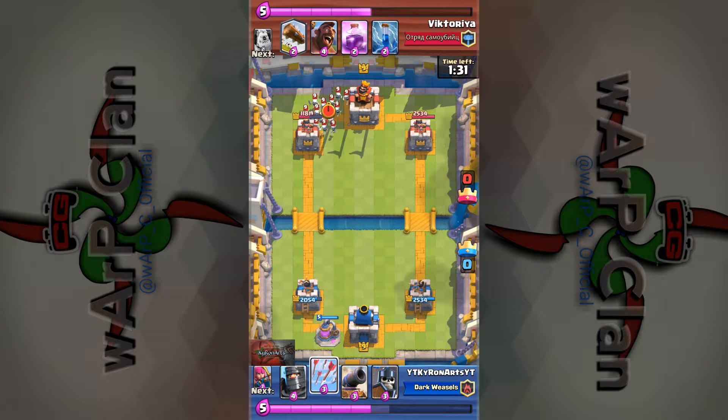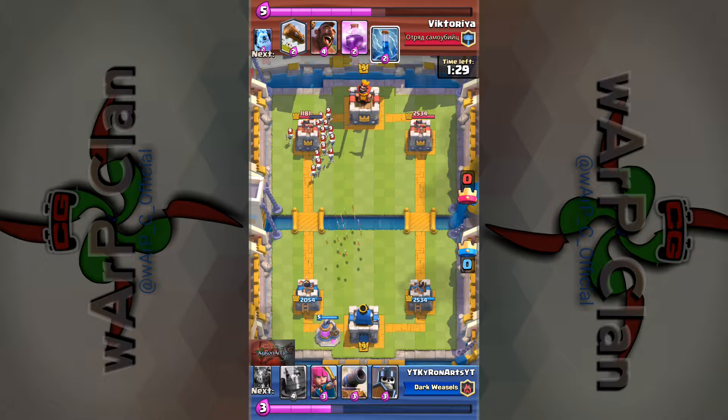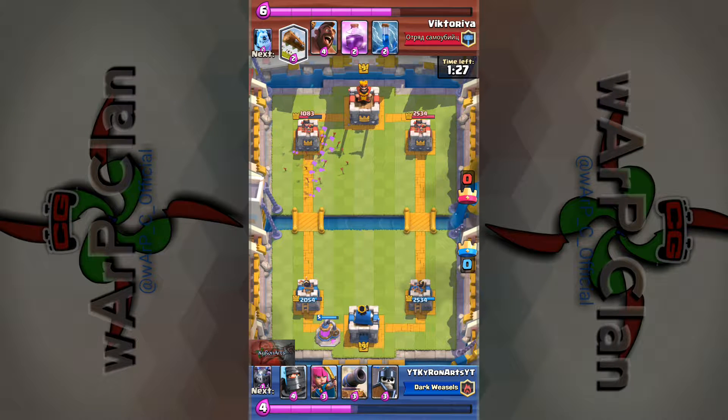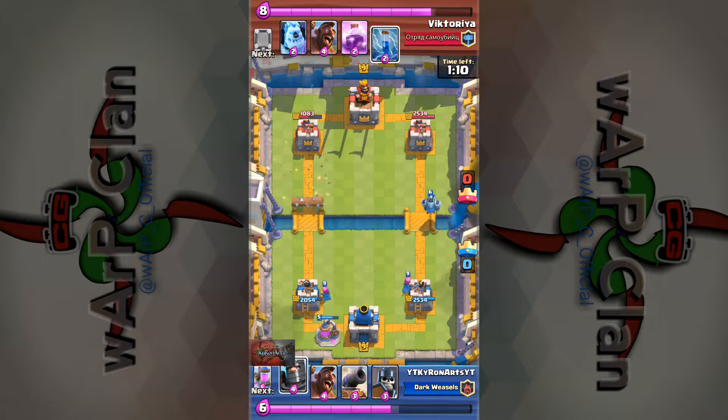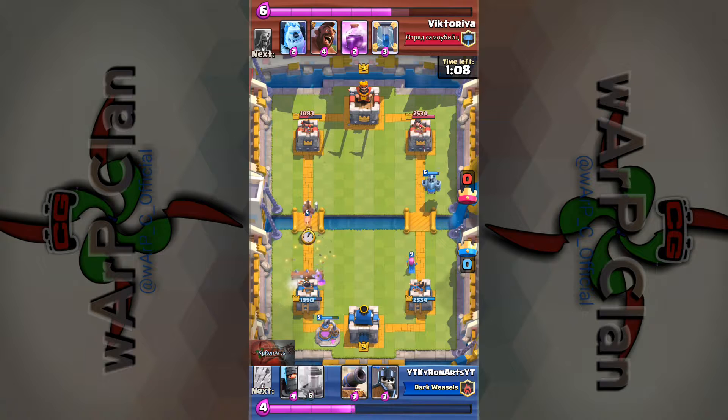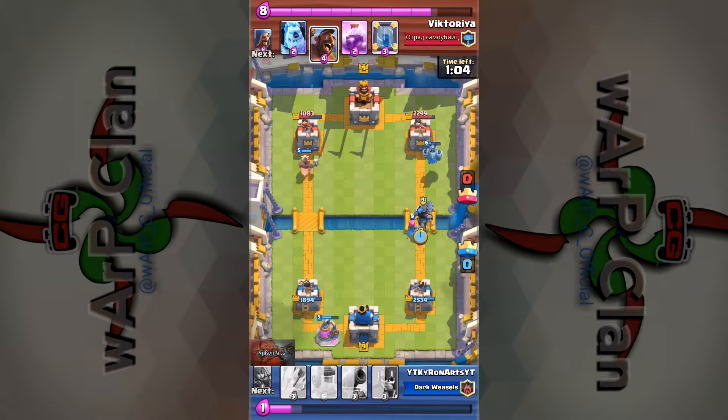I also think I had zap in this variant instead of the guard, so a bit more of a cycling deck. Right now I'm saving up the elixir to build up a push, trying to at least have a mega minion that I can tank with a dark prince. Always trying to make sure I stay below ten elixir so I'm constantly using it and don't waste anything.